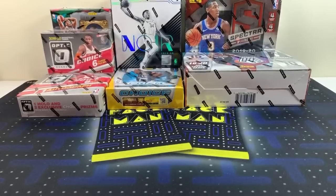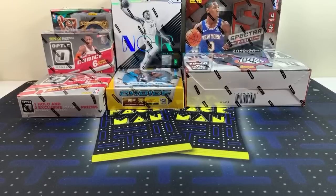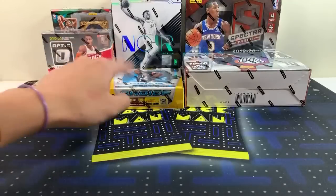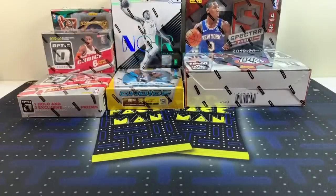Welcome to the two-box break consisting of Court Kings and Optic, as well as the high-end mixer — we have Optic, Prism, Mosaic, Spectra, and Noir. We'll get started shortly and in the meantime I'm going to add some stuff to the description so we have all our information.